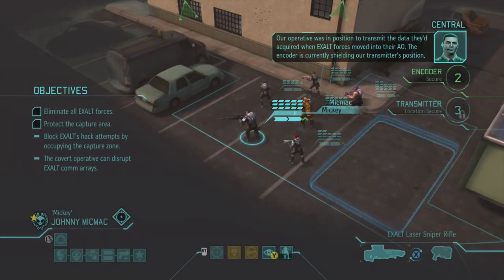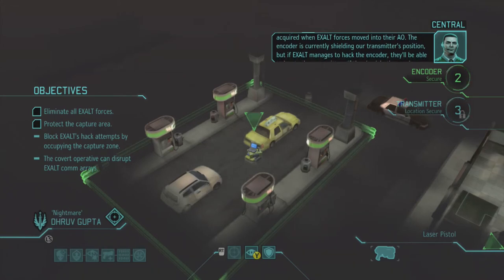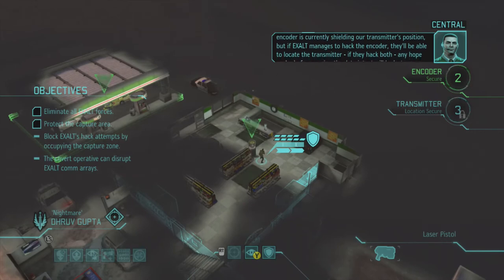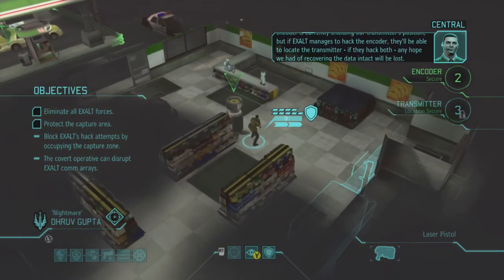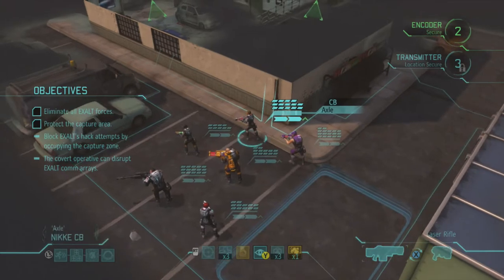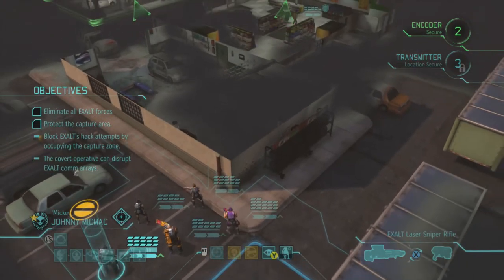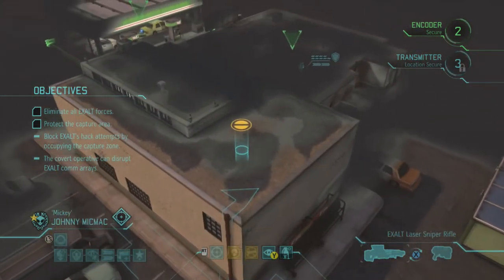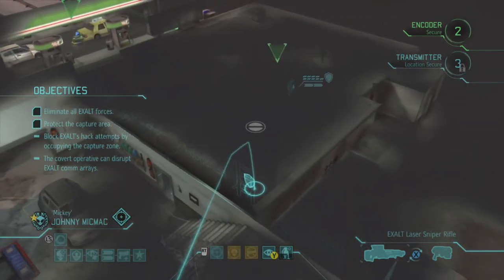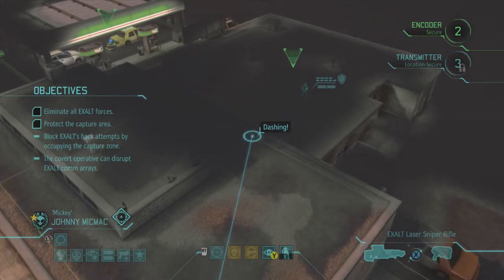Now what sort of map do we have? This is interesting - I don't think I've done this map on an Exalt mission before. I don't like the fact that the transmitter is right in the middle of a petrol station. It means one stray bullet or grenade and you're toast. Now do I want to stick some people up on the roof and get a height advantage, or do I just want to stick people right in the middle and get them into the action?